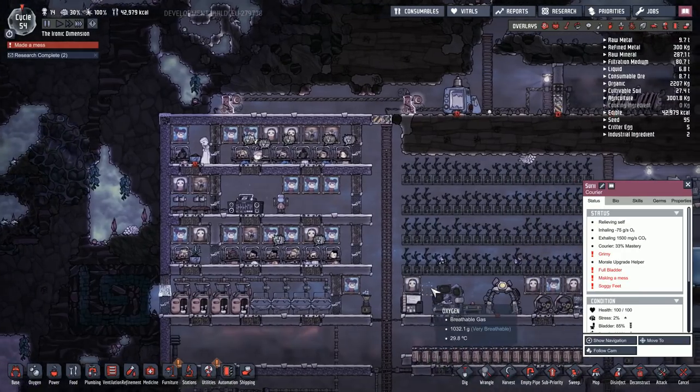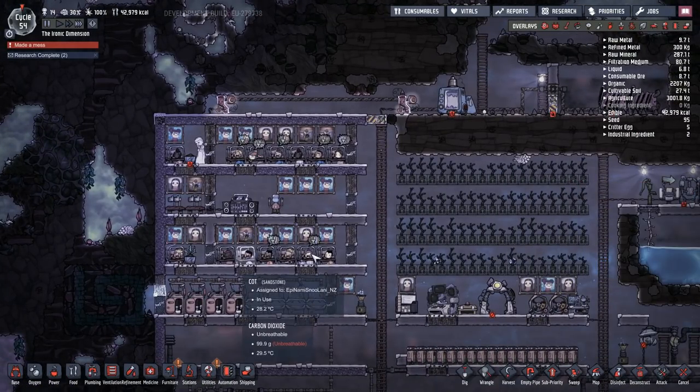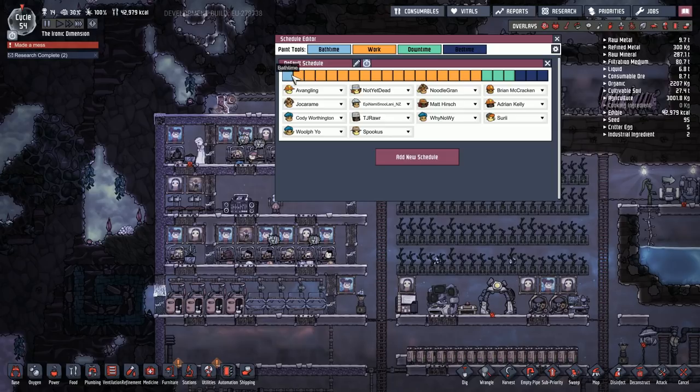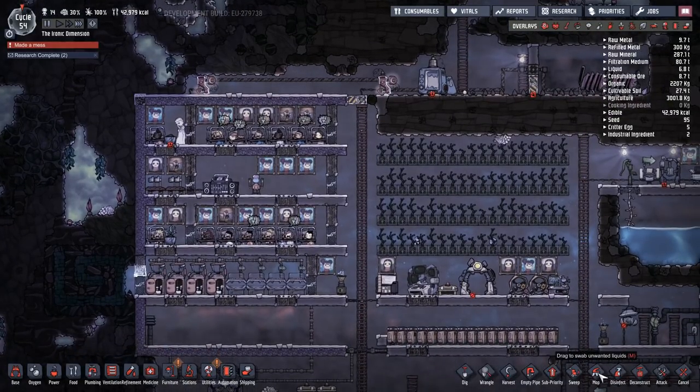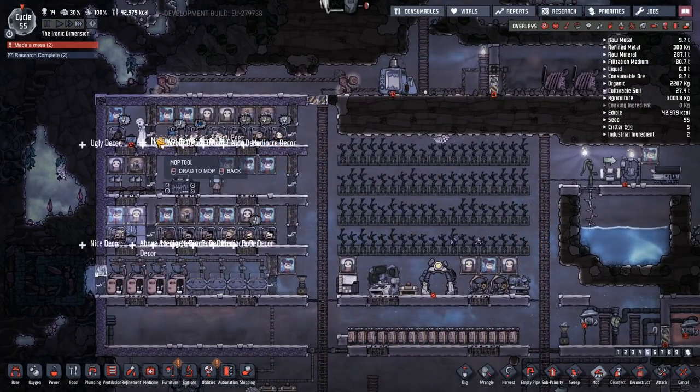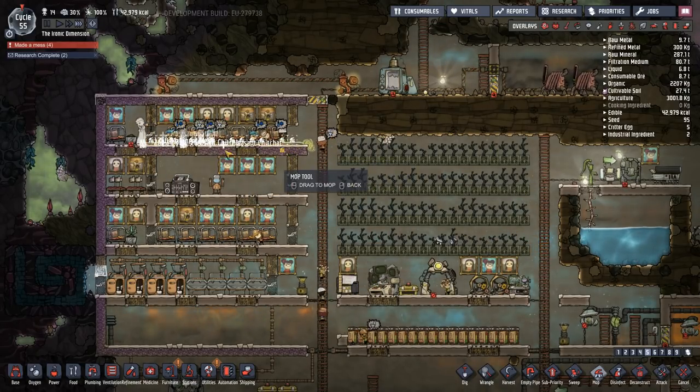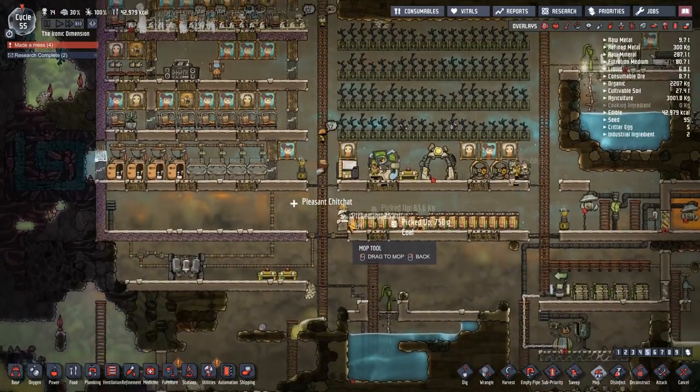I've identified a problem: we have 14 duplicants, four bathrooms, and a very short pee break at the start of the day. Let's give them a little extra time for that. We're going to need to mop up on aisle three — they're all getting soggy feet! Oh come on, everybody stop peeing on the floor. This is bad.